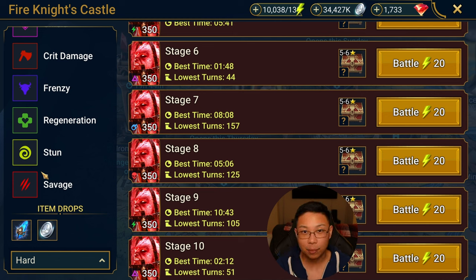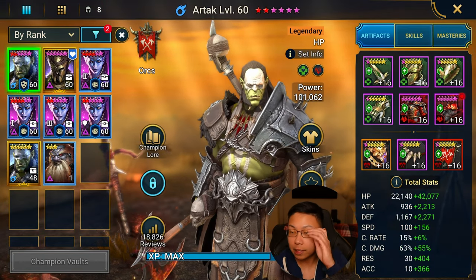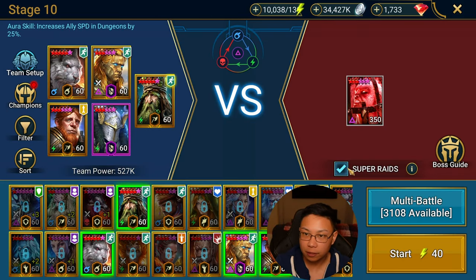Rhodos and Taurus do significant amounts of damage and they're both in Lethal or Savage. Regen is really important — I put it on somebody like Aniri, or Emic Ninja Teador, who's in a Regen set. Artak, who I use for hard Ice Golem, is also in a Regen set. Anytime there's a 3x event for Savage I definitely go out of my way for it. I'll do stage 10, put super raids on, use 10,000 energy, and see how many usable or god-tier Savage pieces I get.